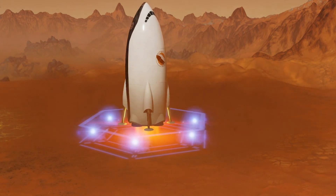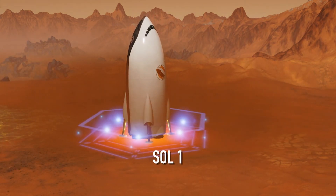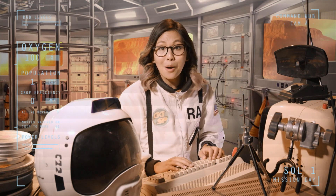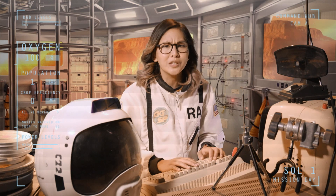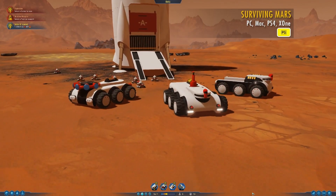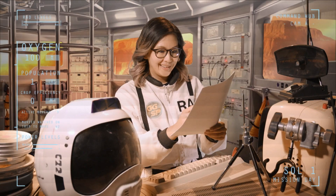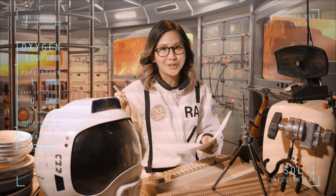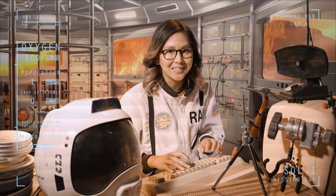RAD SOL 1 — The landing went smoothly. So far so good. I've got drones to help me build stuff, a rover to explore with, a rocket ship full of supplies and a transport unit to help move stuff around. Welcome to Mars. My first solar panels have gone up to give me power, and water and oxygen are on the way. I've started with a good stockpile of resources, and I'm even harvesting some concrete we found on Mars. This space colonising stuff is easy.